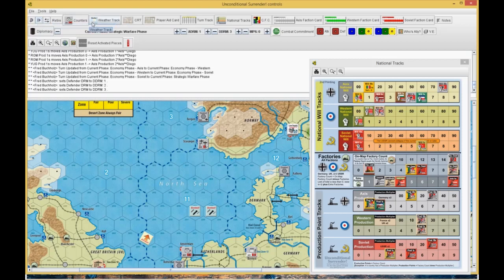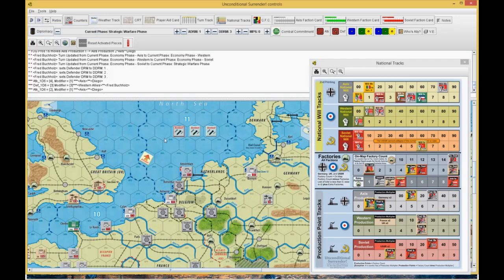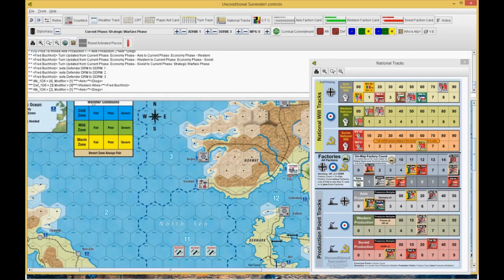We went to Combat Commitment. He rolled a 4 plus 1 for a 5, and I rolled a 3 plus 3 for a 6 — that's a diamond, so nothing happened to the Axis or the Russians. Then he took a chance on the West die roll, which is plus 3 on my defense because I have one bombed marker plus 2 because the US is in the war. He rolled a 3, making it 2 plus 1. I rolled a 4 plus 3 for a 7, so he chipped a factory.